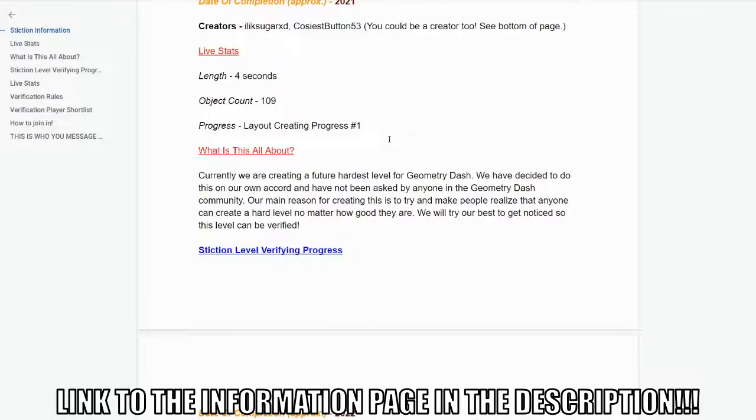How it's going to work is we're going to upload the first 30 seconds of the layout, and then in the comments you can say what you'd like to be done to that 30 seconds. Then we'll upload another progress video with all that stuff done on it, then go on to the next 30 seconds, and the cycle carries on. Same with the decoration after that as well.